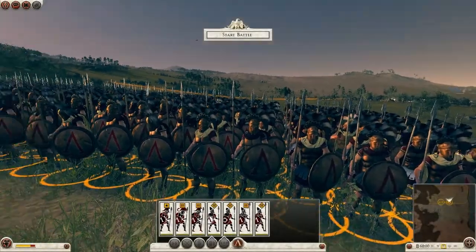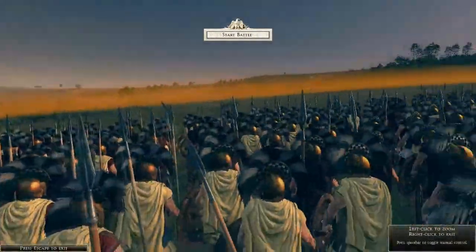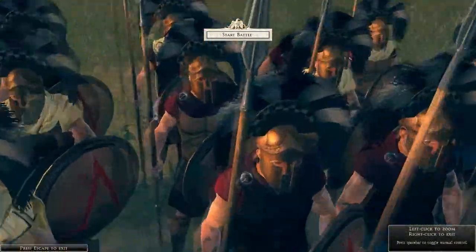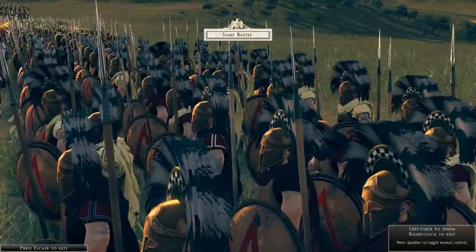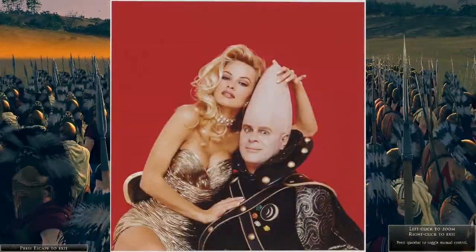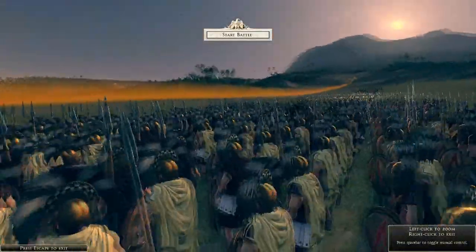Hey guys, it's Connor and I'm just bringing you a small mod video today covering a new cosmetic pack for the Spartans in Total War Rome 2, which removes that Dan Aykroyd Coneheads golden helmet — which they may have used historically, but just doesn't suit the way we all envision the Spartans to look.